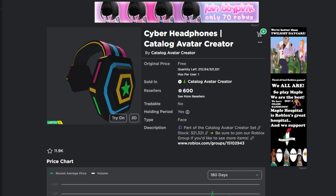Today I'll be showing you how to unlock the exclusive Cyber Headphones inside of Catalog Avatar Creator. These have 213,000 stock and they're available in Catalog Avatar Creator for completely free.